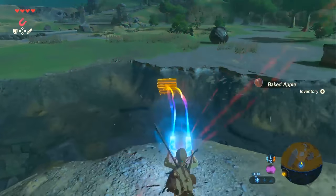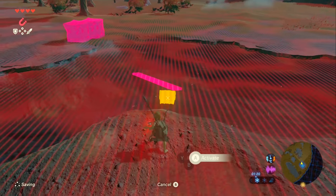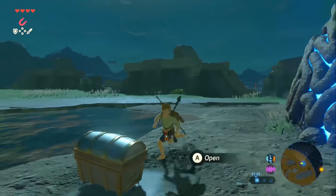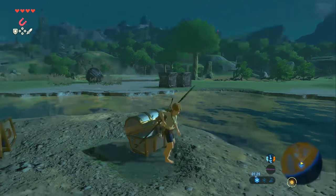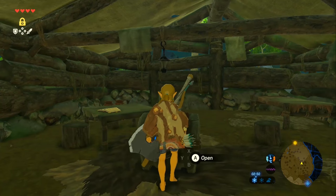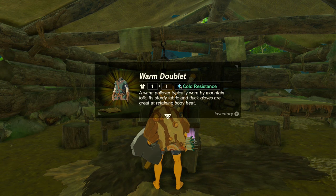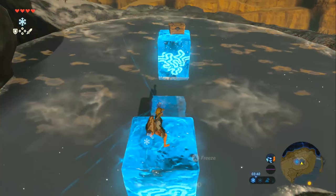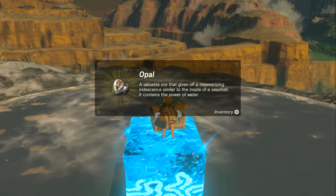Now onto shrine treasures. By the Oman O Shrine you can use Magnesis to get two treasure chests — one contains amber and one contains opal. By the Owadime Shrine you can find one by freezing a boulder. By the Khenamut Shrine at the top of Mount Hylia, use your Cryonis move to build up to a chest and hopefully not die — it contains opal.